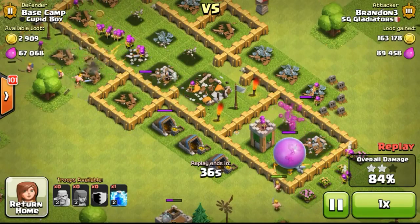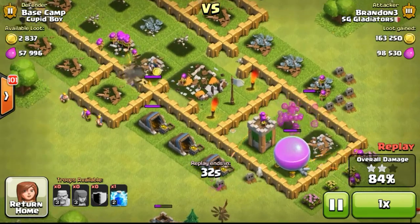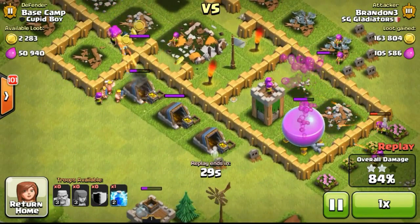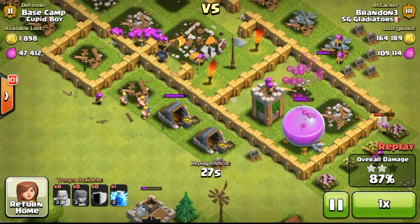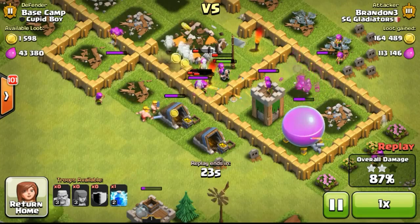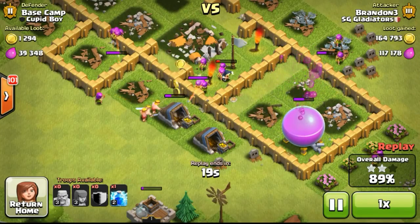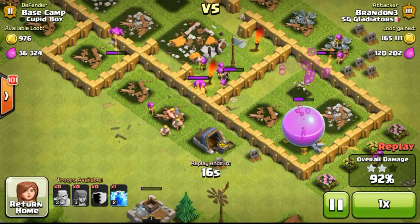The archers on the top left took out the cannon and eventually the wizard tower. The wizards just follow up behind doing more damage. Wizards also do splash damage, so if the clan castle were to come out with a group of barbarians, the wizards just have to take one shot and all the barbarians would get taken out - similar to taking out troops like Valkyries.